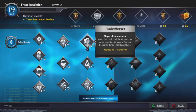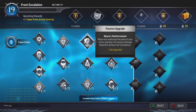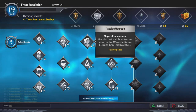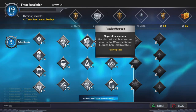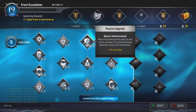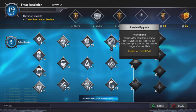Passive damage reduction — absolutely yes. Here's the thing about frost escalation: it melts your health bar. I'm not saying you get one-shot every time, but it's just horrible, so getting the damage reduction up would be really good.